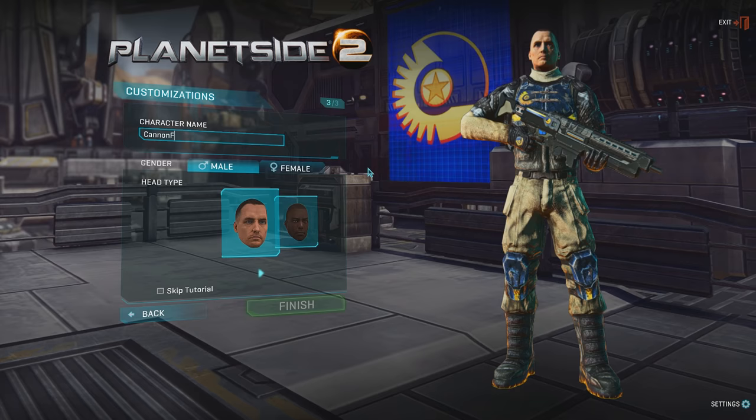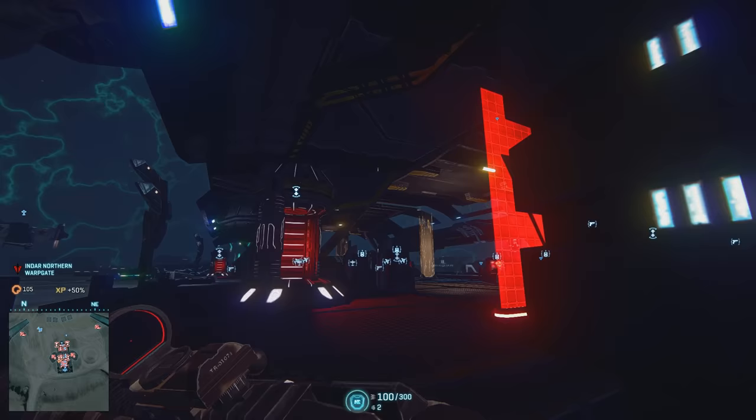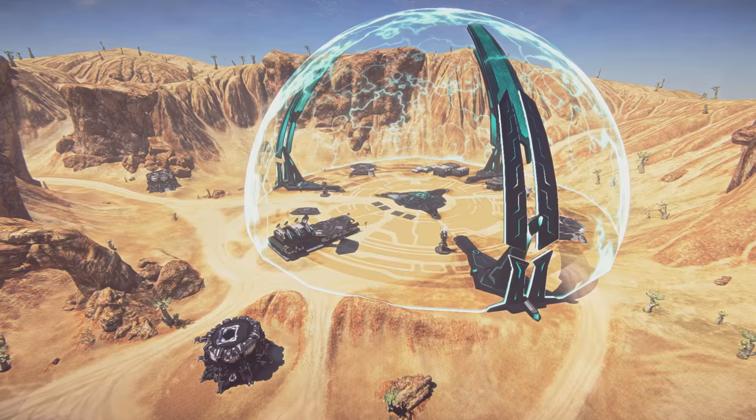After you've settled on which faction tickles your fancy, it's time to get started. When you create a character, there's an optional tutorial that will take you through some extreme basics, but after that you're kind of just thrown into the world without a whole lot to go on. Each faction owns one warp gate on every continent. Your warp gate is basically your safe zone — it's a great staging ground not only when you first log in, but is always available as a spawn point if you just need to back out of the battle and get reorganized.